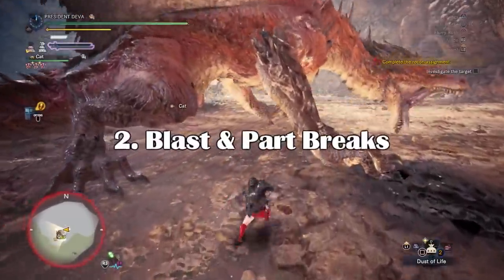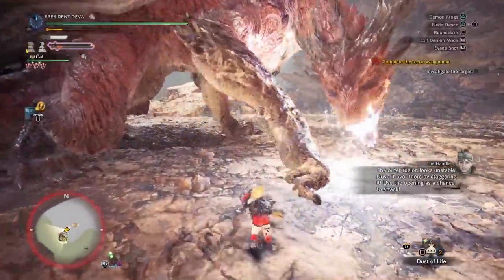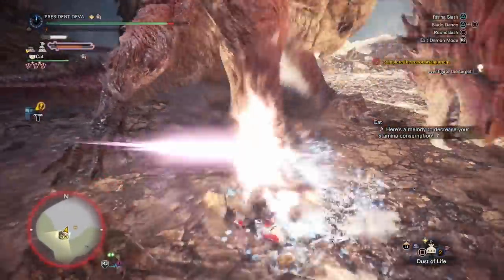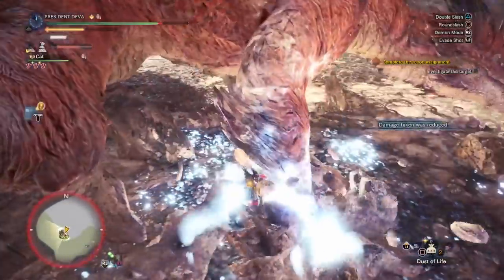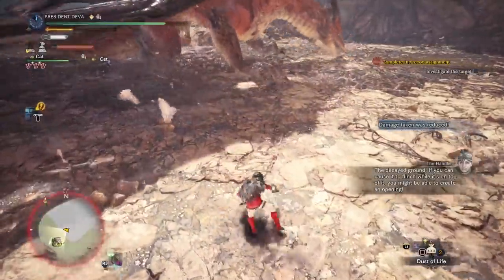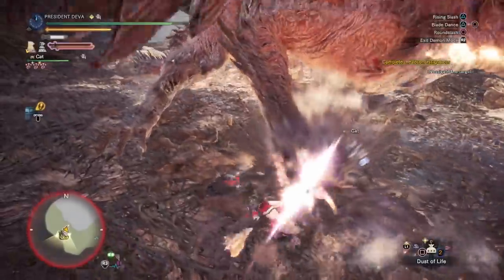Point number 2 is blast and part breaks. Blast weapons are okay to have because they also come with high raw damage. Every blast proc deals 600 damage on Safi, so it will be very good at the beginning of the fight to drain some HP. At some point it will be hard to keep getting blast procs since the threshold will have increased a lot, so it may be nice to switch mid-fight. Blast also helps to focus damage on one part of Safi'jiiva, which leads to easier part breaks.